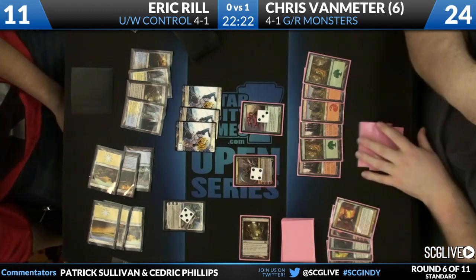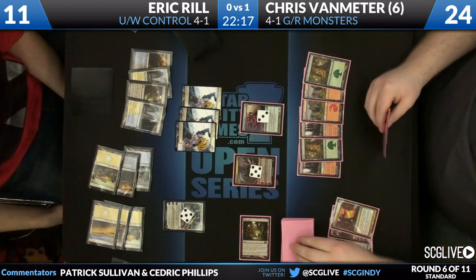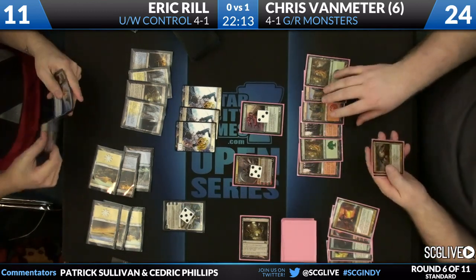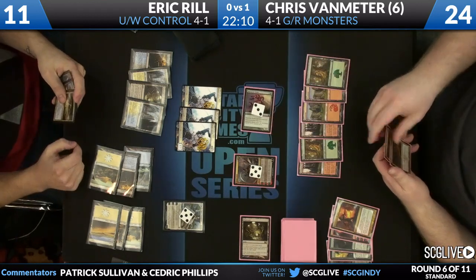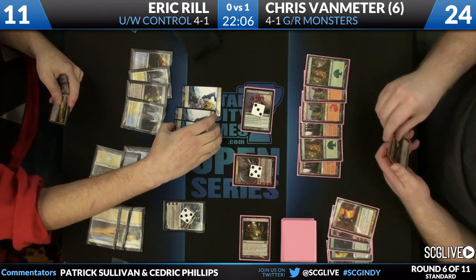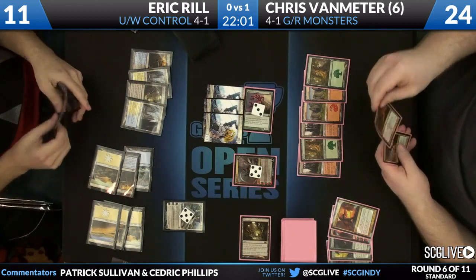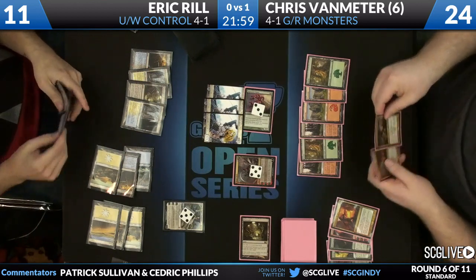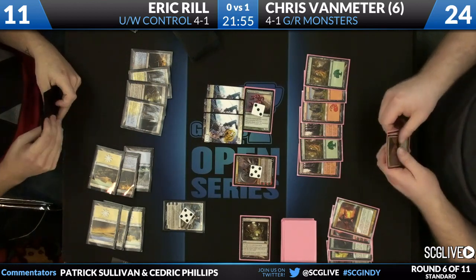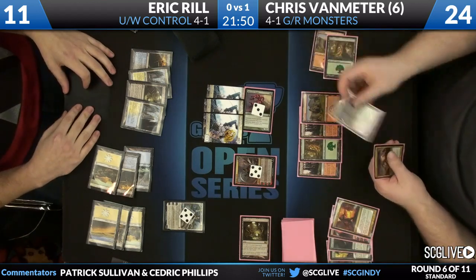Rill's got a couple of lands in play, among them a Mutavault. You'll also see a Temple of Deceit — he's using that just to Scry, no black cards in his deck. He's got an Elspeth on five loyalty with three Soldier tokens, so Elspeth just came into play last turn. Van Meter is attacking with a 3-3 Mistcutter Hydra. He has a Domri that is ticking up, trying to get to that ultimate. There's a Ruric Thar hiding out in the grip — a one-off in Van Meter's sideboard against the all-spell deck. Elspeth can't kill it with the minus ability.